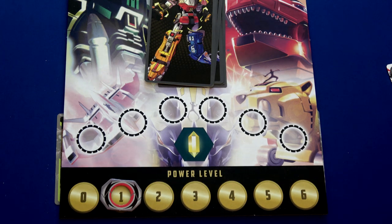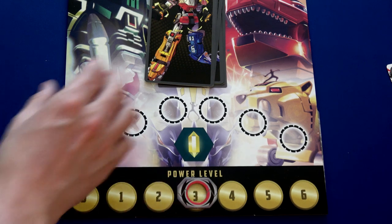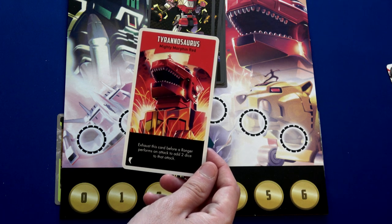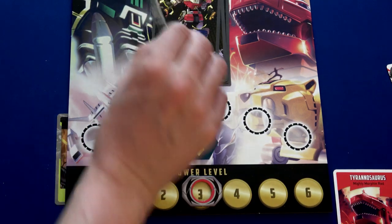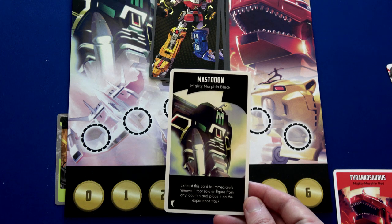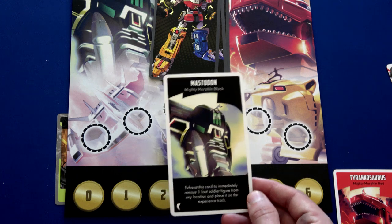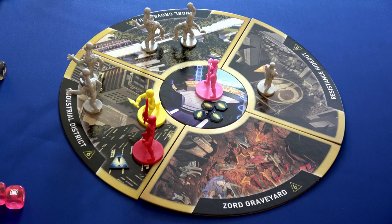We totally forgot — we should have gotten a Zord when we defeated the monster too, so we're drawing two Zords and moving to power level three. We have the Red Tyrannosaurus Zord: exhaust before a ranger attacks to add two dice to that attack. And the Black Mastodon Zord: exhaust to immediately remove one foot soldier figure from any location and place it on the experience track. We power up Kimberly and end round two.